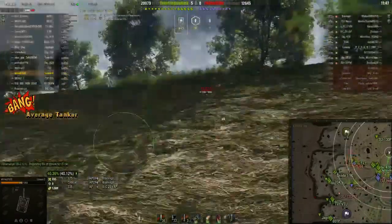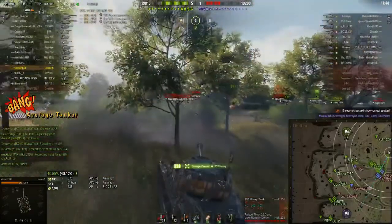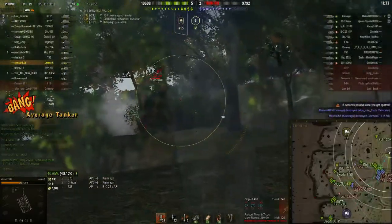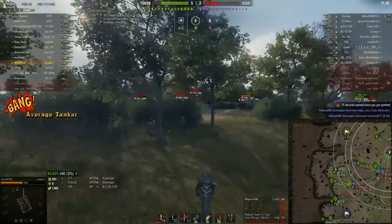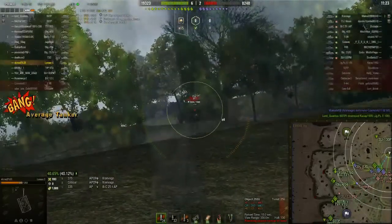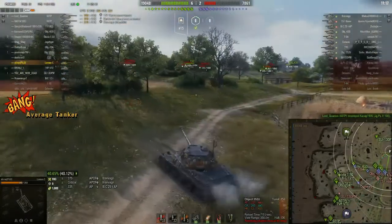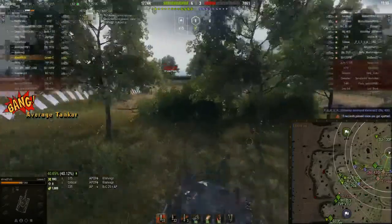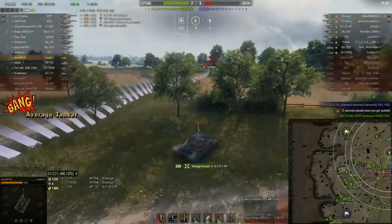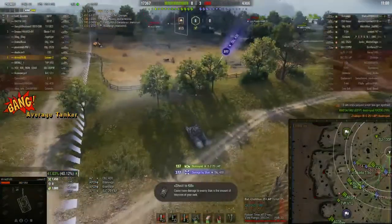He's doing the same sort of thing as me — sitting at the back trying to get side shots. Drop back, go dark, use the bush. I spot the bat chat and fire a shot at him — god knows where that went, but now we know where he is. T57 Heavy coming out — yes please — 338 damage there. I've also got a thousand spotting damage from this position. Another shot that got waffled on the Object but I got spotted, so I reverse out. This time I'm going to make sure I get that bat chat — he's coming through the field, goodbye. I'll take a hit there to get rid of him.